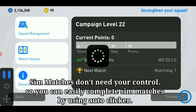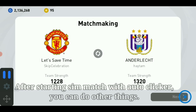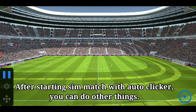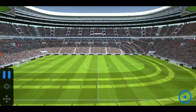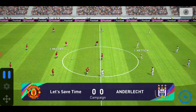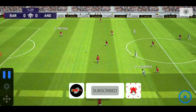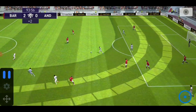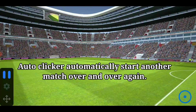Sim Matches don't need your control, so you can easily complete Sim Matches by using Auto Clicker. After starting Sim Match with Auto Clicker, you can do other things — for example, you can watch TV. Auto Clicker will automatically start another match over and over again.